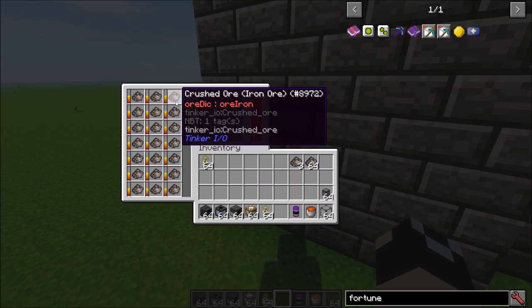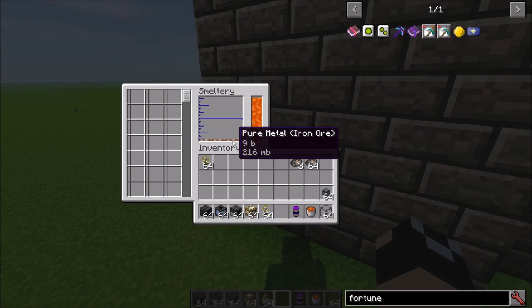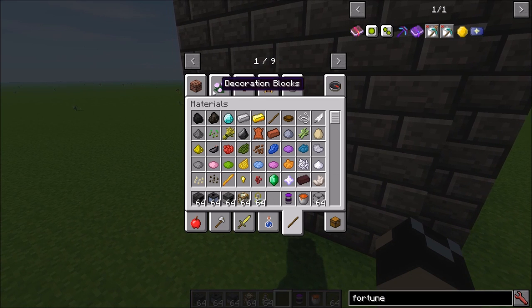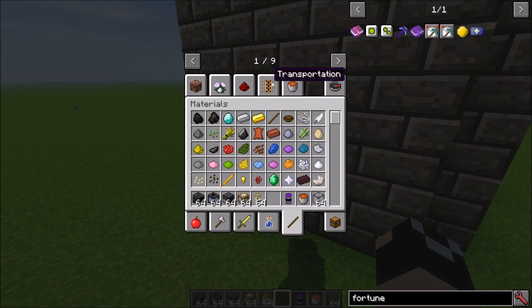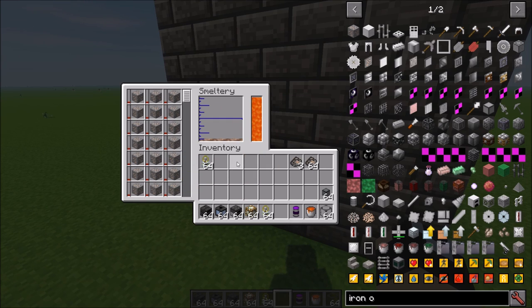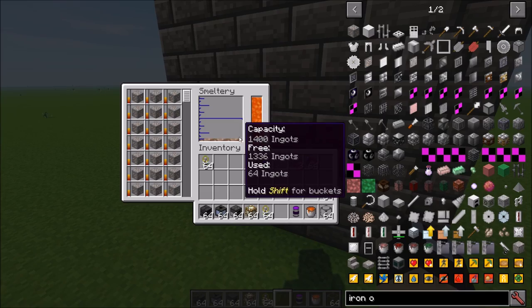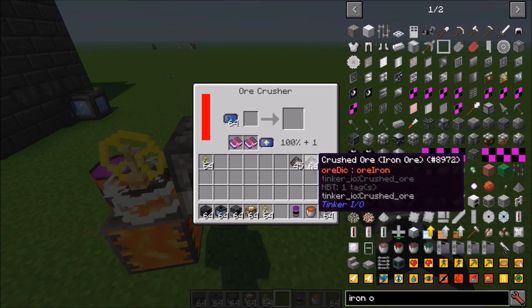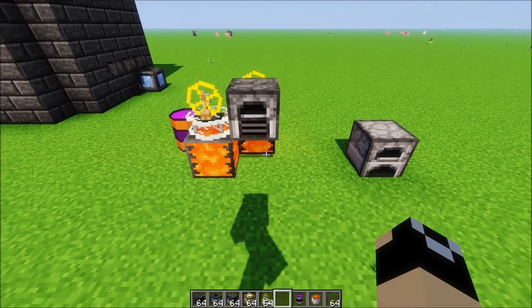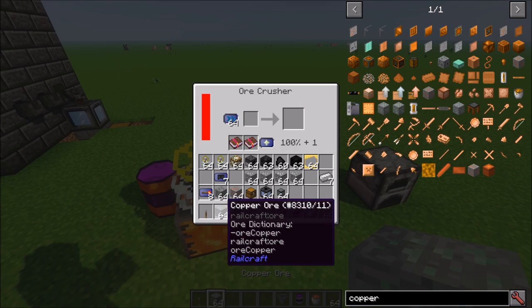It cooks very quickly in the smeltery, but it creates a 'Pure Metal.' This Pure Metal cannot be combined with standard iron — you'll have molten iron and pure metal iron as totally different liquid materials and they will not combine. Just a heads up on that. But it's fairly easy to set up a system to have the Ore Crusher crush the ores and then send them to the smeltery.